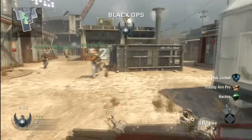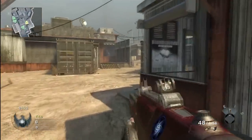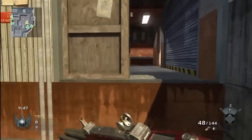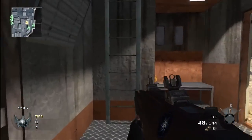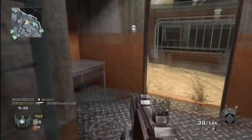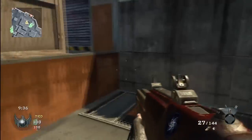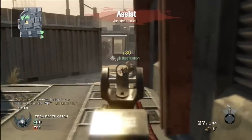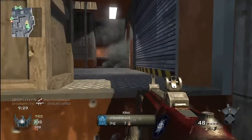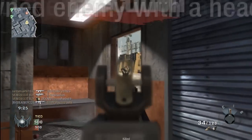I start out here on Launch — I always move to the right in the beginning. I've tried going to the left side of the map, but you really don't get too much action down there. There's a lot more going on here on the right. It can get you kills quick, build up your killstreaks quick. I always go up this ladder here, but I usually end up backing down really quickly because there's always just a crowd of people there. I knife that guy there.